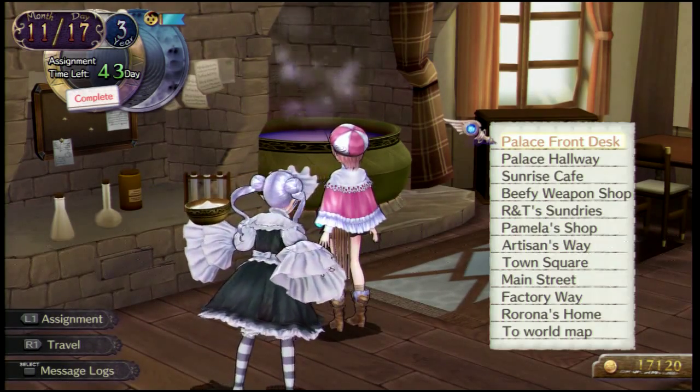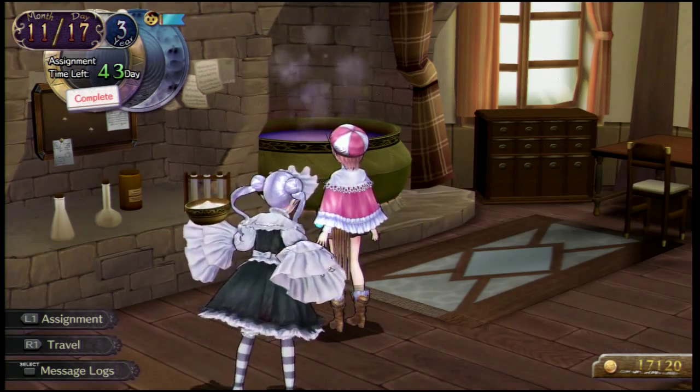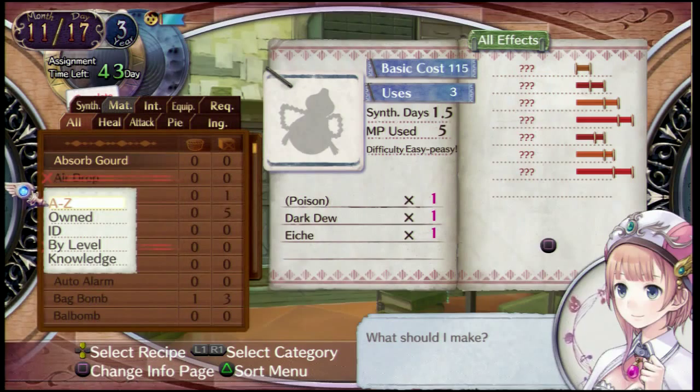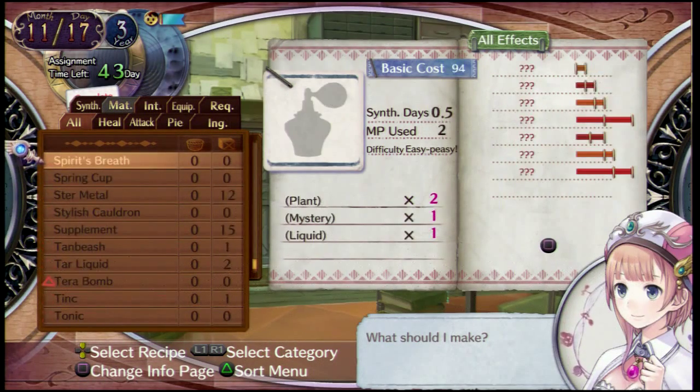Let's see — go to the workshop. I'm here. No, you need to create the scale cloth first. Oh right, right. What should I make? Scale cloth. So welcome everyone to another episode of Atelier Orona Plus.